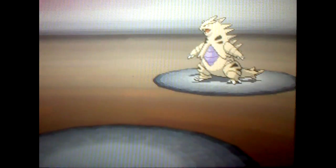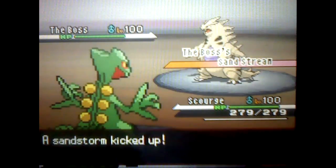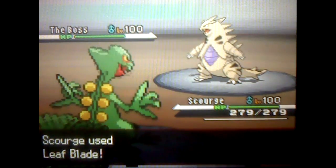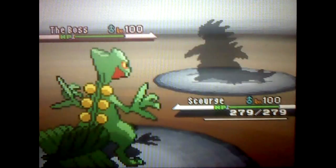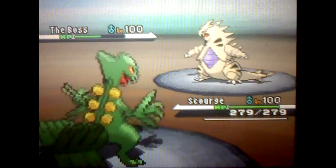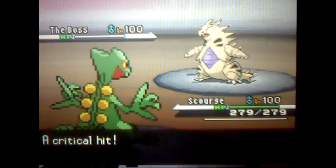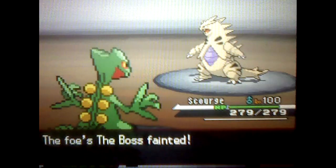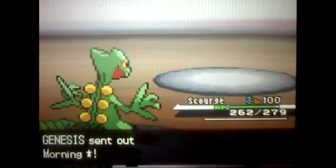He starts off with Tyranitar and I go for my Sceptile. My Sceptile has the Unburden ability, so as soon as I get rid of his item, his speed is doubled. I go for Leaf Blade and use the Grass Gem — it will power up Leaf Blade and it will OHKO Tyranitar. I get a critical hit, which I don't know if that matters or not, but it's good to get it out of the way.